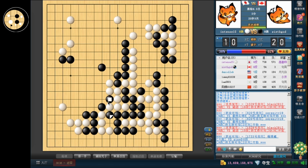Wait, yeah — he can't capture my five stones even. So I definitely have to connect, there's no choice. Now, which is bigger? I think I need a simple estimate on the board right now.